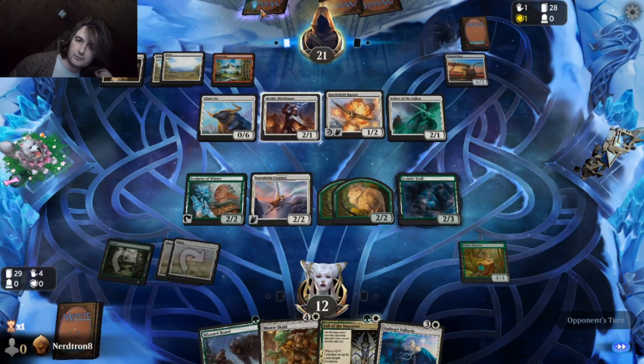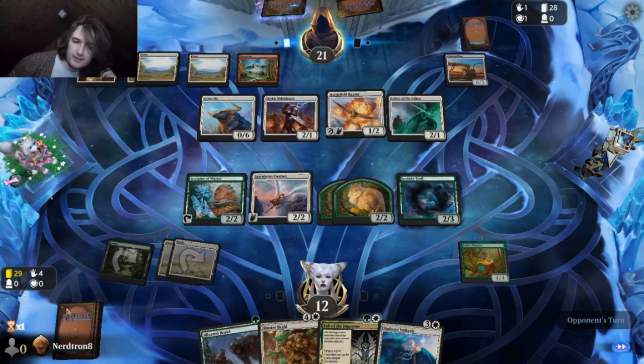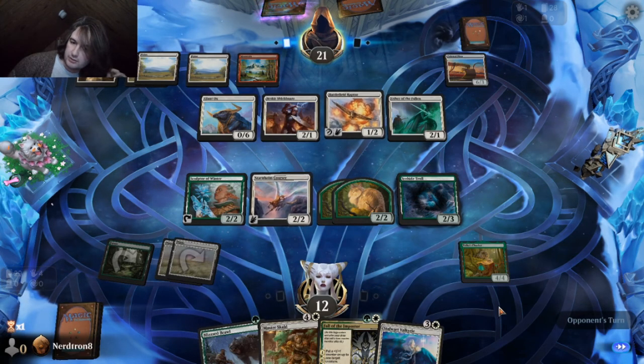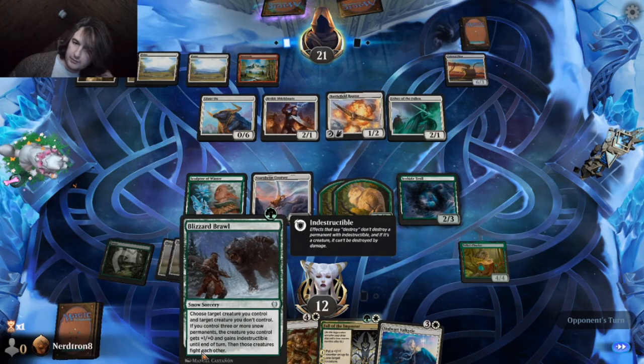They draw. They got a card in hand. They got a foretold. I'm going to guess their foretold is deal five damage to a tapped creature, instant. But it's the only thing it could be, right?